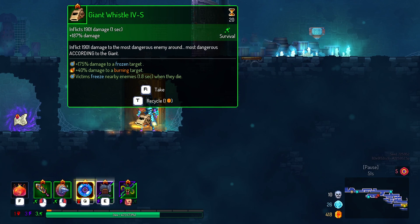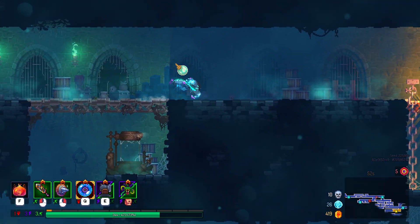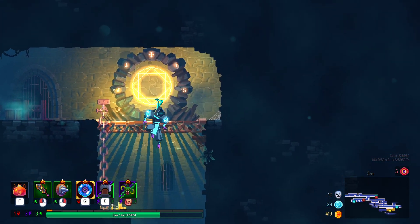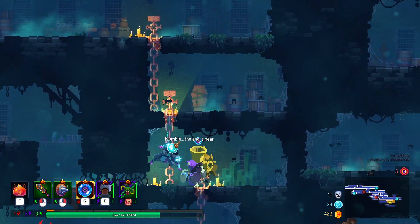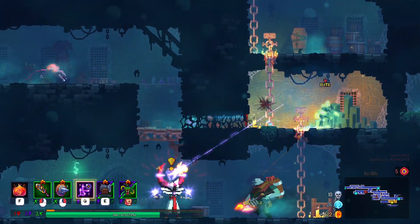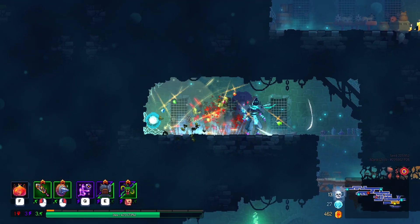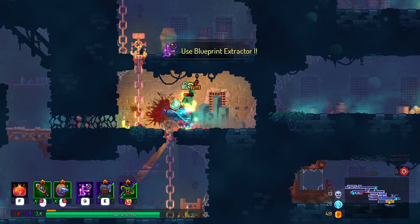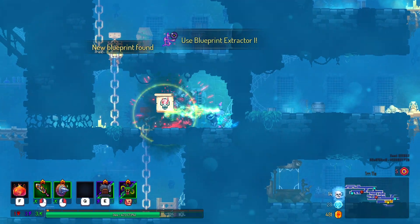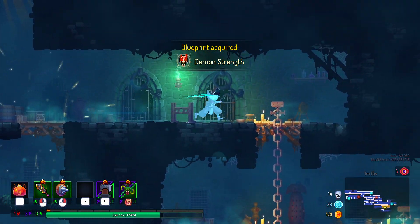I don't think I want to use any of these skills. They're gonna do way too much damage on the guy. Hopefully he just turns into a normal guy, because if he turned into an elite... Demon strength — our other mutation.